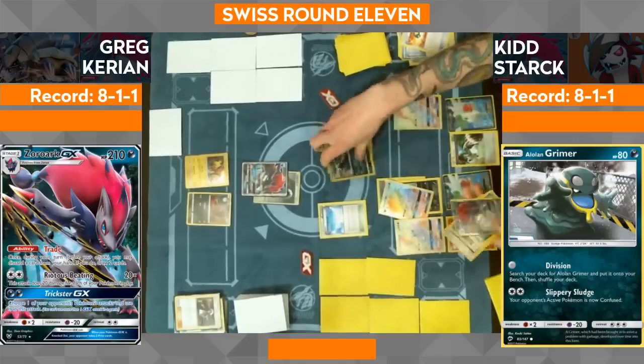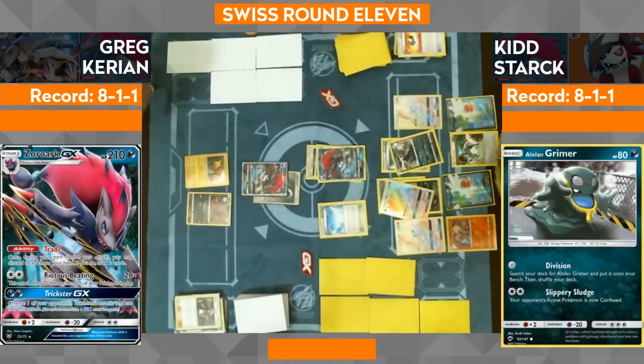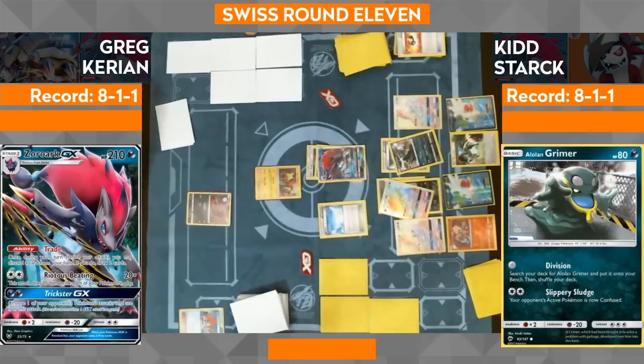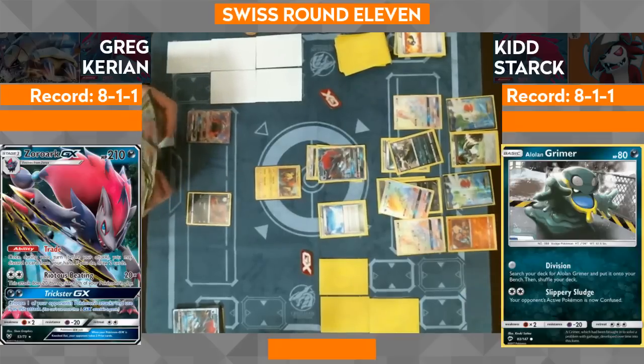He was digging for that Choice Band — he only runs so many, the odds are tough. But off that Colress to six he drew, he's still got the Colress in his hand! He got the Colress and then started benching stuff. He played the Colress for six, hit a couple of those basics, and then he's got the KO anyway — he's hitting 210. That is by far the most important thing, and that is huge. That's why he didn't go for the Guzma — the Guzma to get a cheeky KO on Zorua was good, but Greg's setup here is poor right now — very small, very poor.